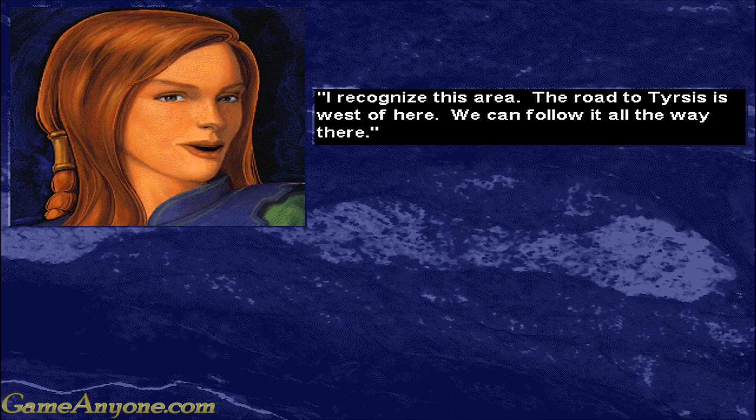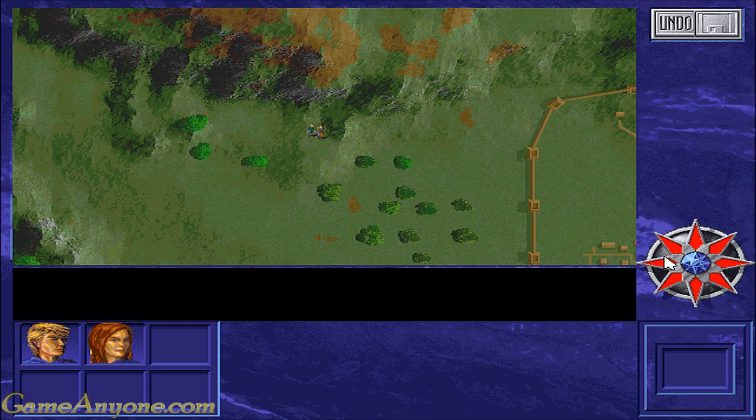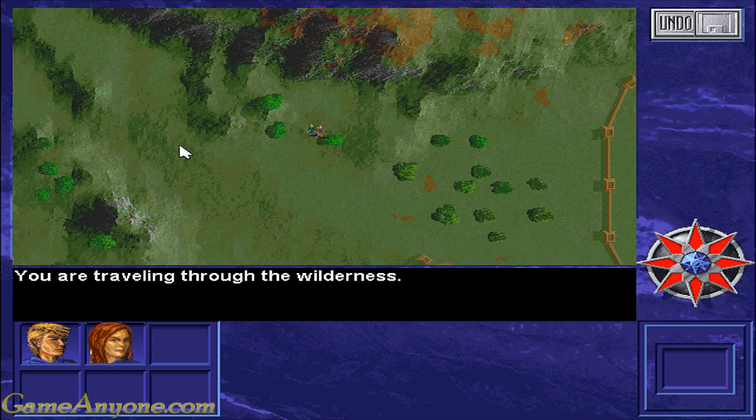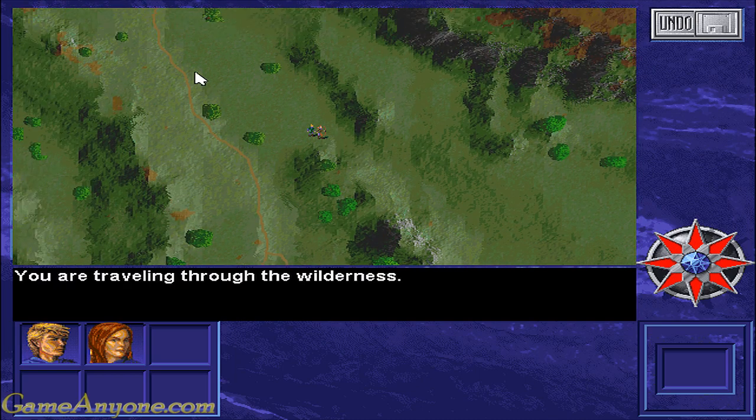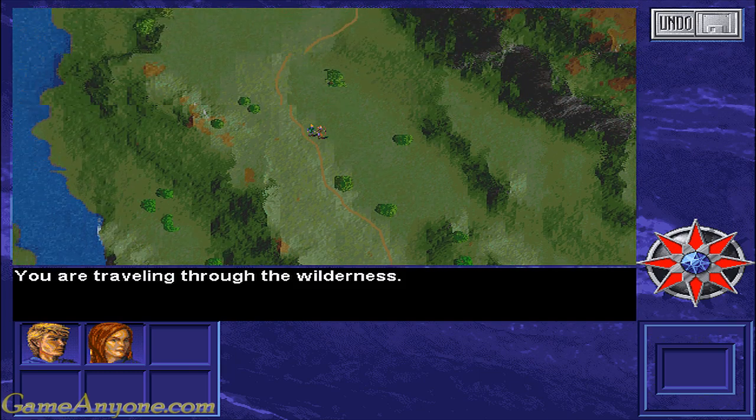I recognize this area - the road to Tyrsis is west of here, we can follow it all the way there. Let's go. I recognize this road - we were on it once before.